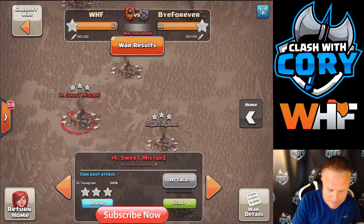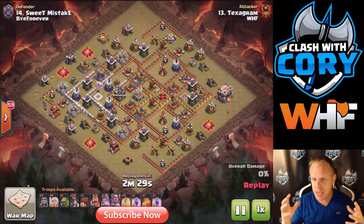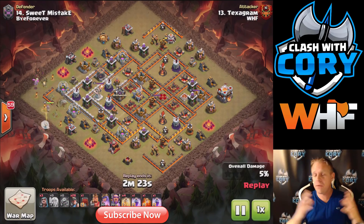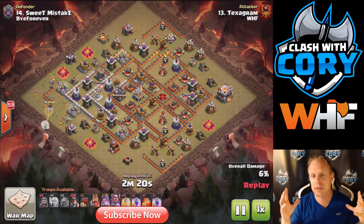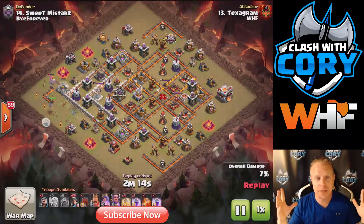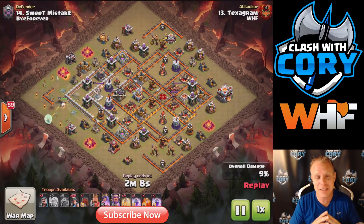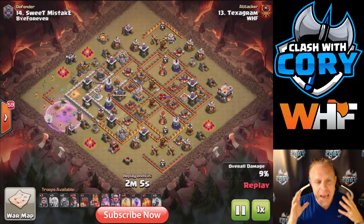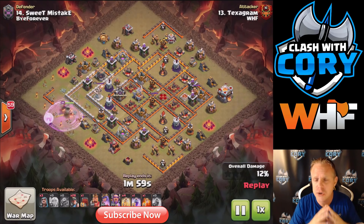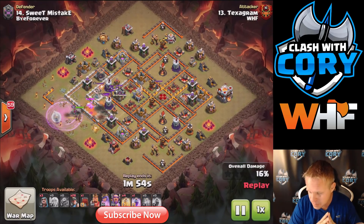Now we're going to start taking a look at the Stone Slammer. We already know a lot about the Wall Wrecker, so let's focus on the Stone Slammer. By far the best thing about it is that it targets defenses, so you can come from any side of the base — Town Hall side, left, right, bottom, back, front — it doesn't matter. It just goes for the nearest defense. That versatility is huge and you can't take that away from it.